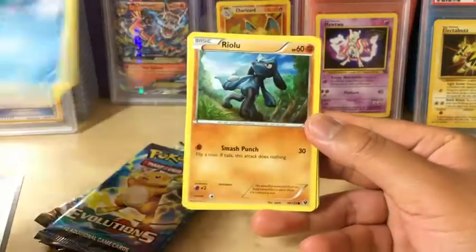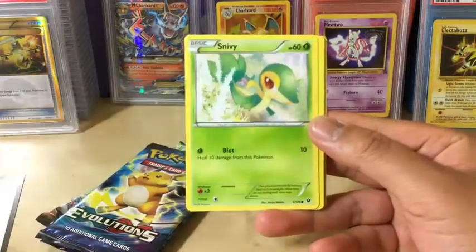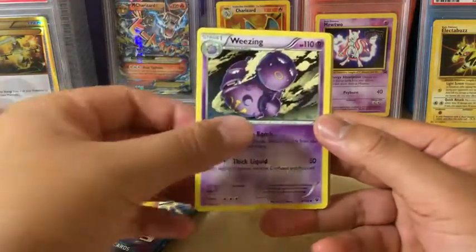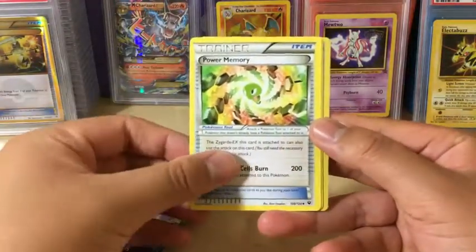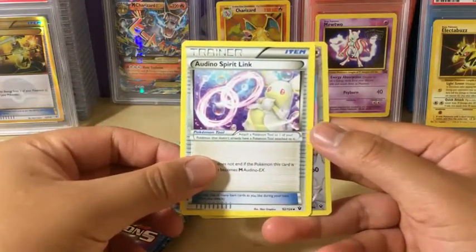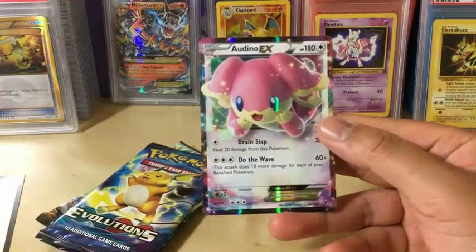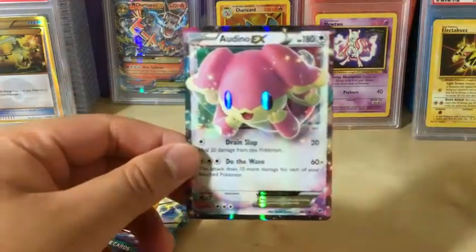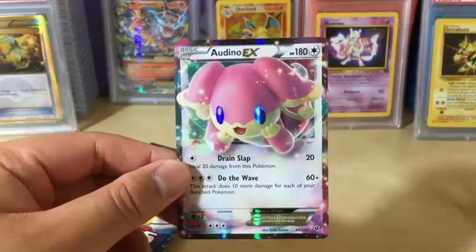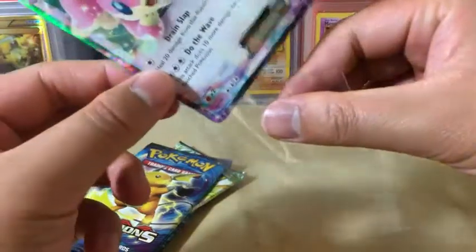We got Seal, Griollu, Jigglypuff, Fennekin, Snivy, Weezing, Power Memory, Ordinal Spirit Link, Reverse Holo Chinchino, and the rare in the pack — yes, it is something worth grading — it is the Ordinal EX! So let's get that sleeved up real quick.